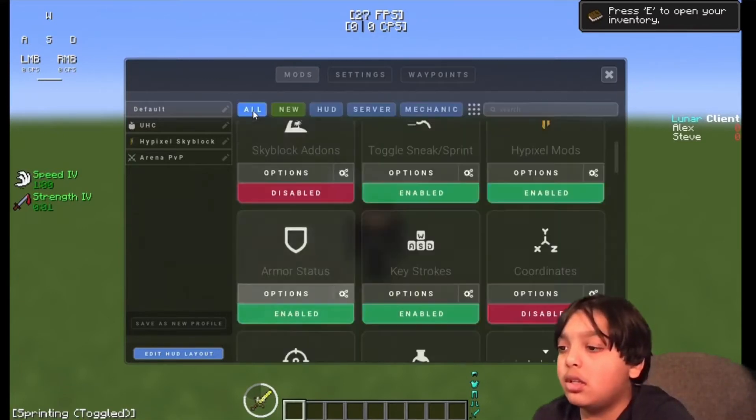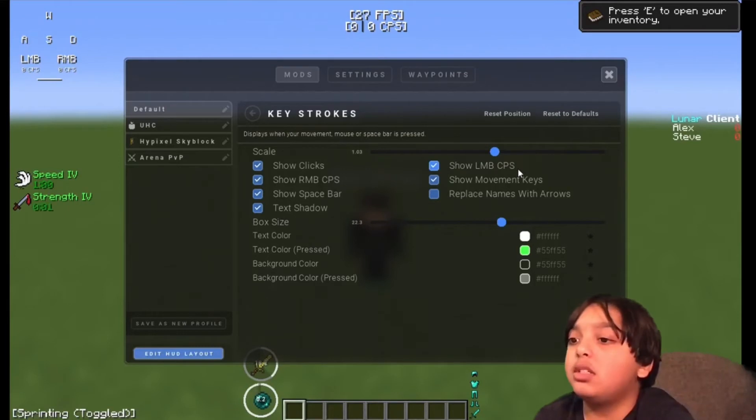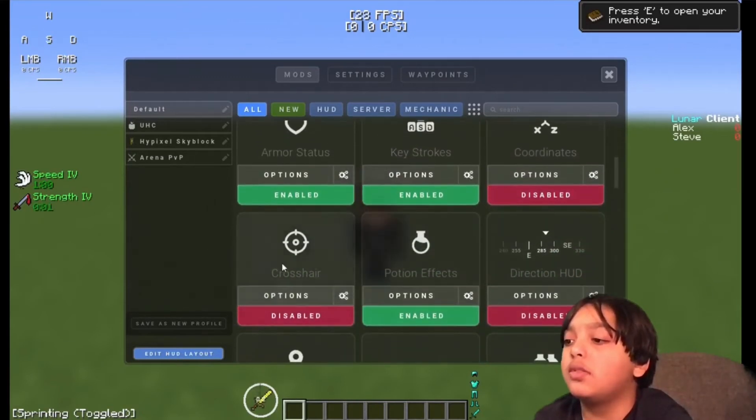For Keystrokes: Scale 1.03. Show Clicks: On. Show RMB CPS: On. Show Space Bar: On. Text Shadow: On. Show LMB CPS: On. Show Movement Keys: On. Replace Names With Arrows: Off. Box Size: 22.3. Text color is whatever you want — copy mine if you like. Coordinates: Off. Crosshair: Off for me, but you can set a custom crosshair if you want.